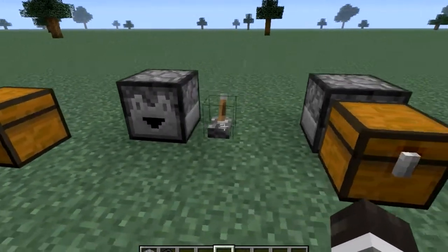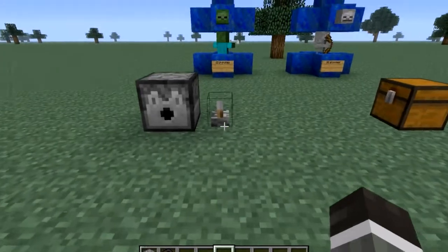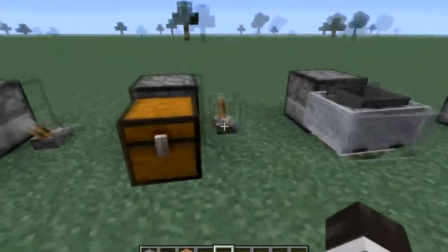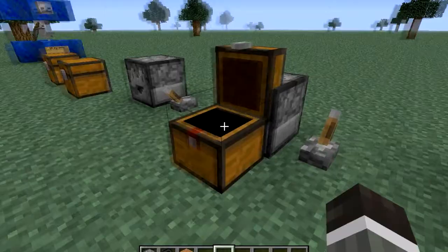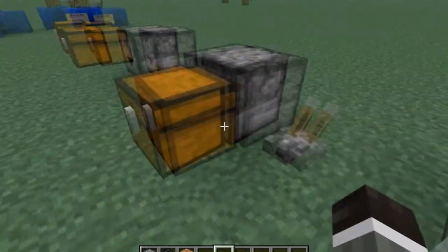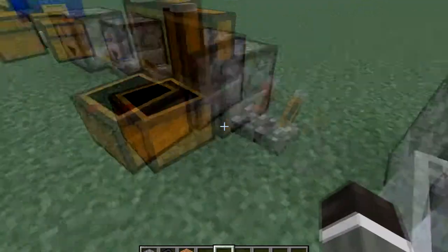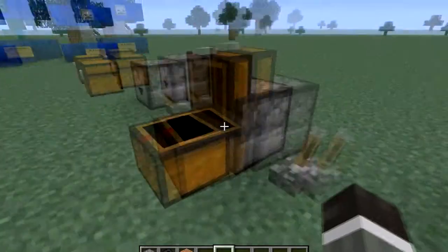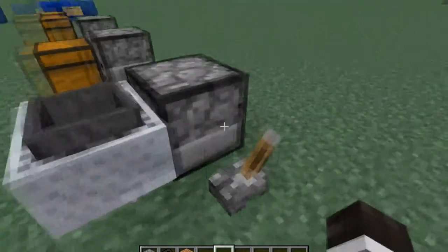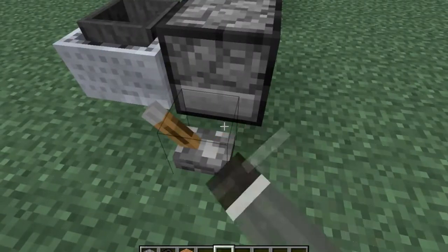The dropper is a new item somewhat like the dispenser, except it shoots at a shorter range and does some more cool things. You have a chest here and you have your dropper — hit this — now your chest is being filled with wood from the dropper. It also works with the new item, the hopper on the minecart.